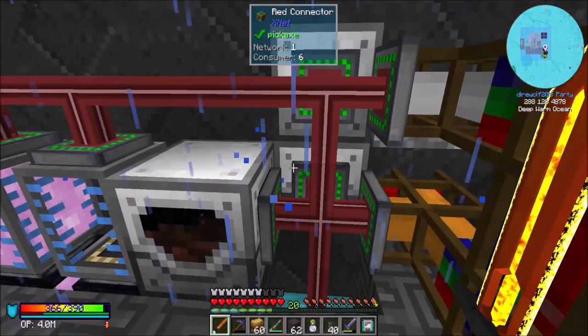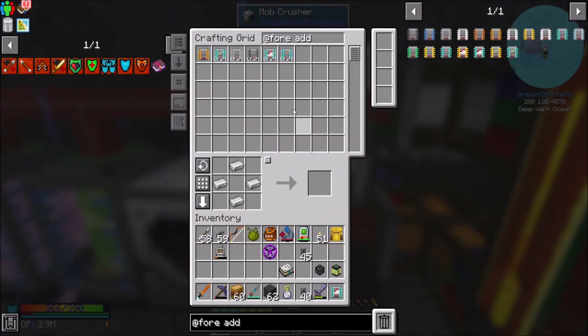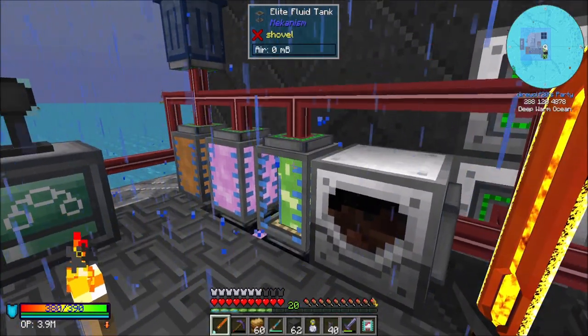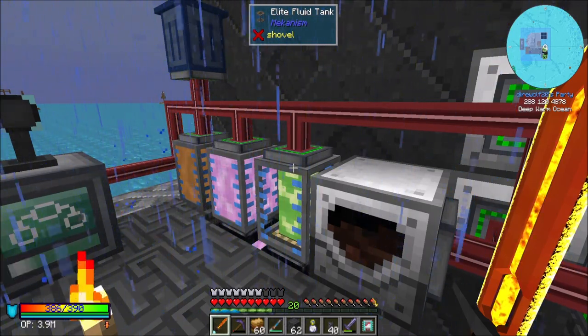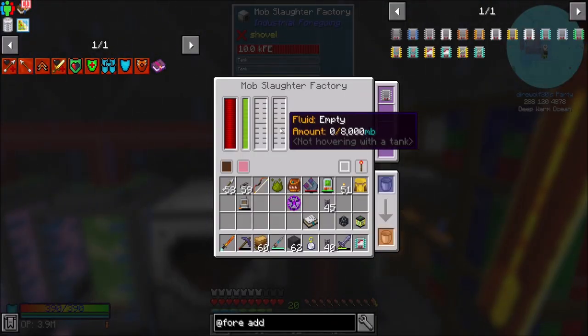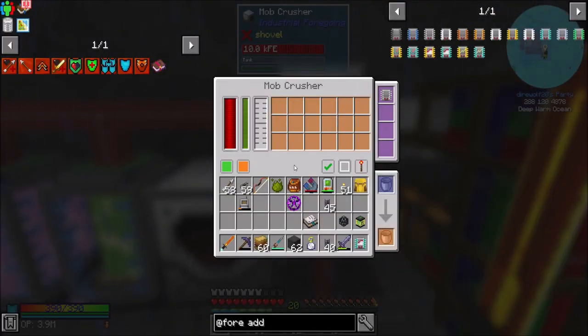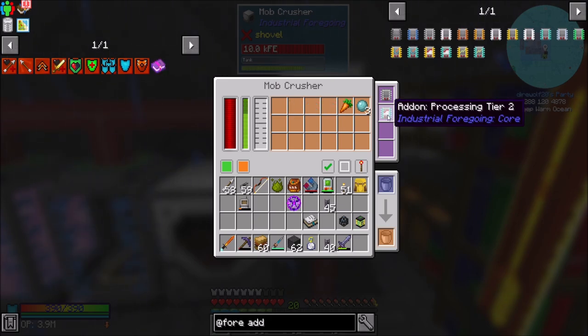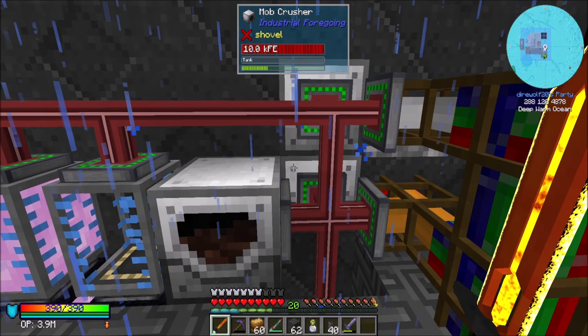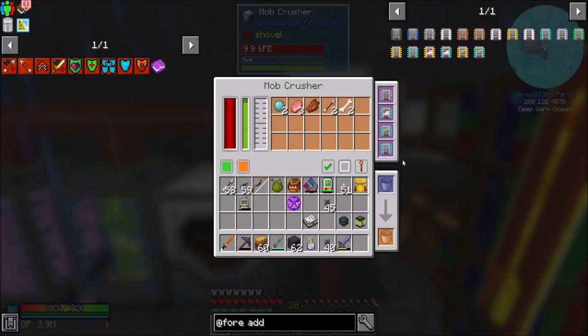Now I need more of this. With speed and efficiency add-ons, we're obviously using way more essence - both for enchanting purposes and for spawning wither skeletons. Essence is suddenly a big deal, so I've disabled my mob slaughter factory since we don't need the meat and pink slime as much anymore. I feel like the processing add-on did something important - maybe killing more than one thing at a time?